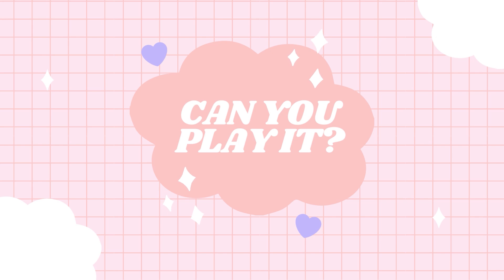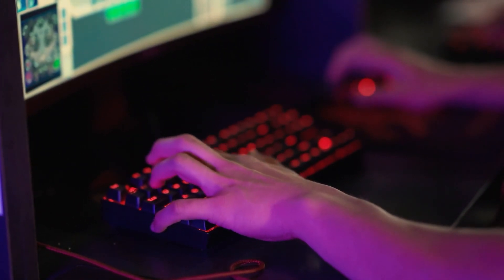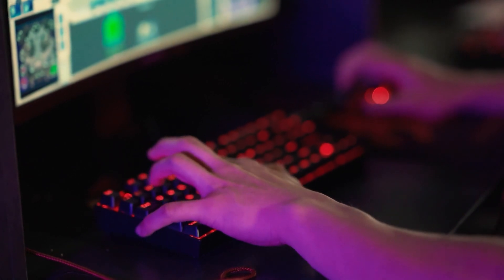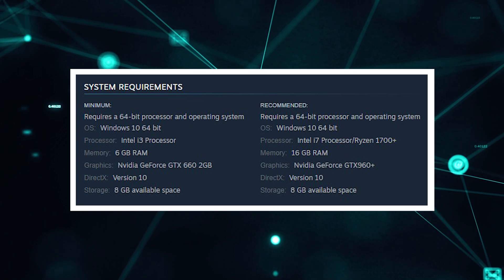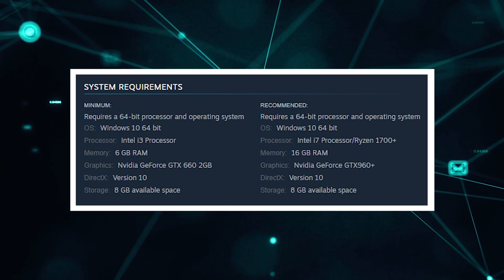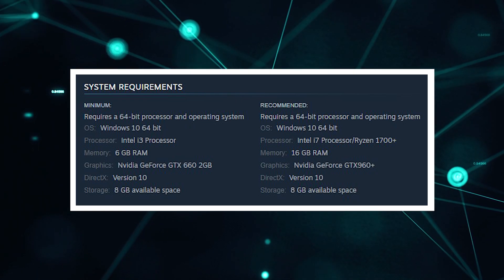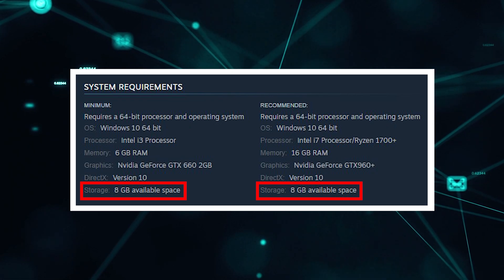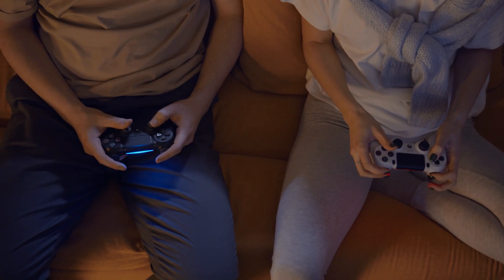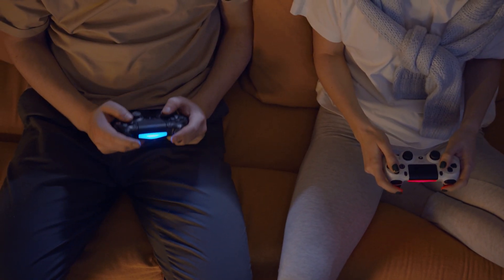Coral Island will be releasing into early access on Steam and for PC Game Pass, so it will be limited to PC players. If you do have a PC and are uncertain about whether or not it will be able to handle the game, here are the minimum and recommended PC requirements according to the Steam page. If everything looks good and your PC meets these specs, you also want to make sure that you have at least 8GB of storage space available to download the game. It's also worth noting that the game will have controller support, so even though it's on PC you don't have to play keyboard and mouse.